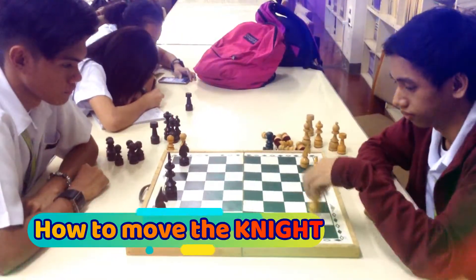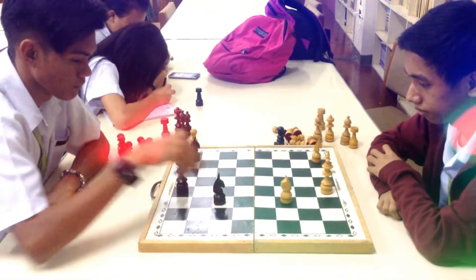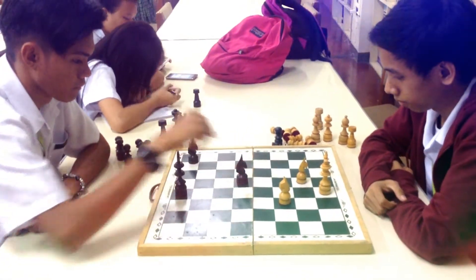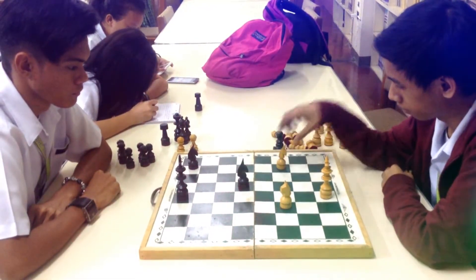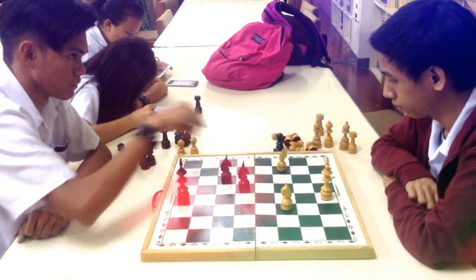How to move the knight in chess. Knights move in a very different way from the other pieces, going two squares in one direction and then one more square at a 90 degree angle, just like the shape of an L. Knights are also the only pieces that can move over other pieces.